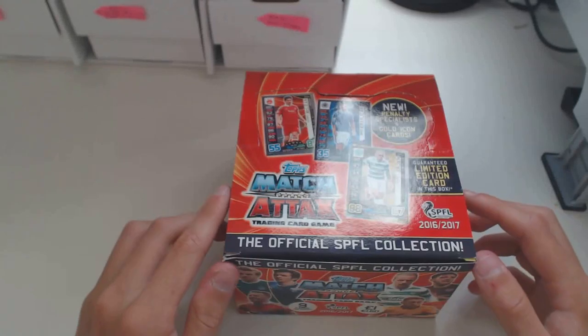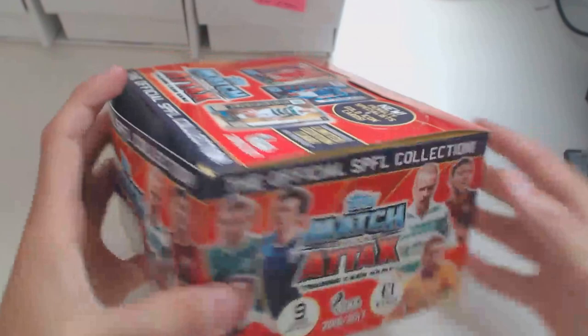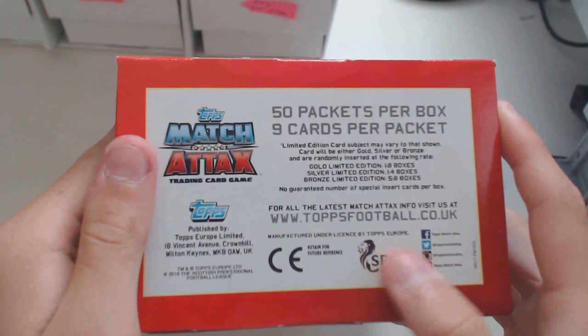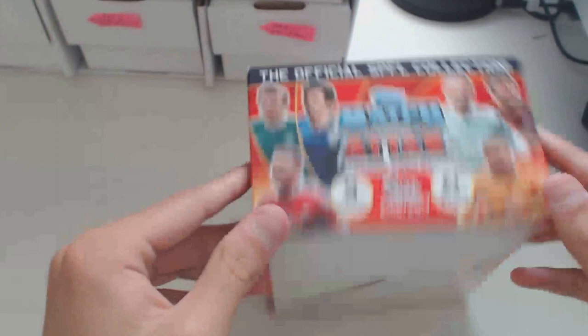Hello everyone, and today as promised I will do a full box break on the Scottish Football League Match Attax Football Cards. I do have a full box of 50 packets, there are 9 cards per packet as you can see on here, the Scottish Football League logo. Here is the box itself, guaranteed limited cards in this box, new penalty specialist and gold icon cards, and the usual price of £1 or €1.60. Let's get right into this and see what we manage to get.